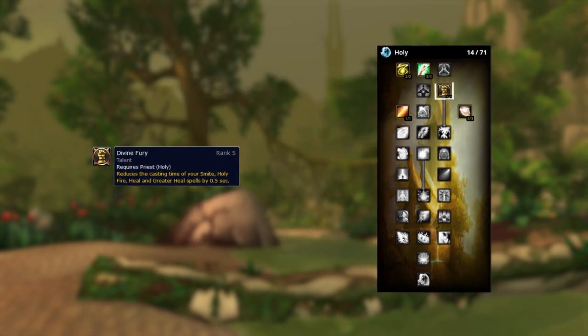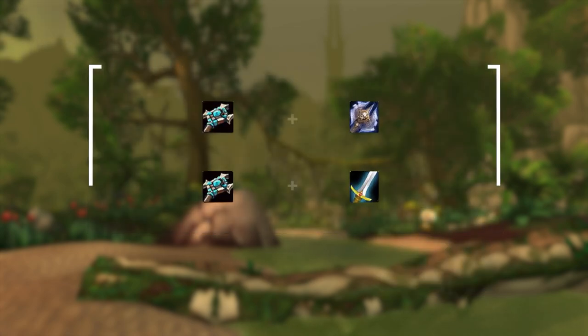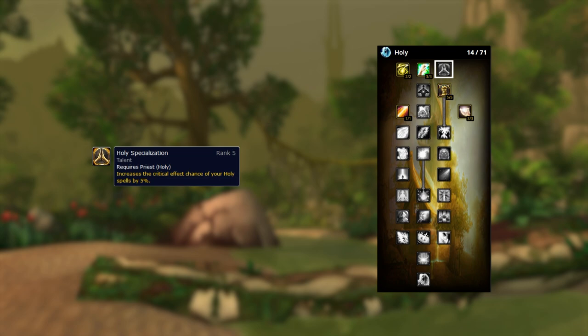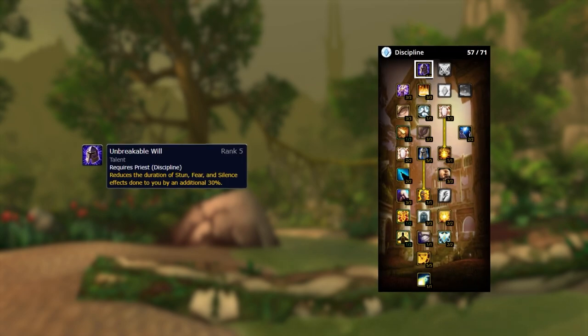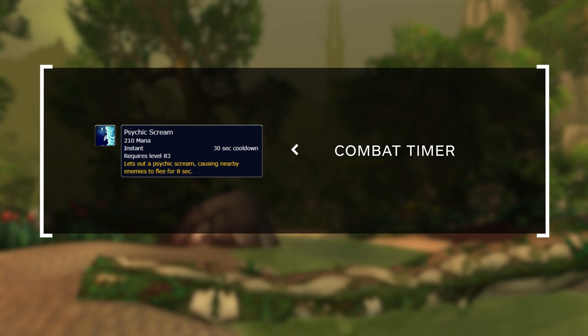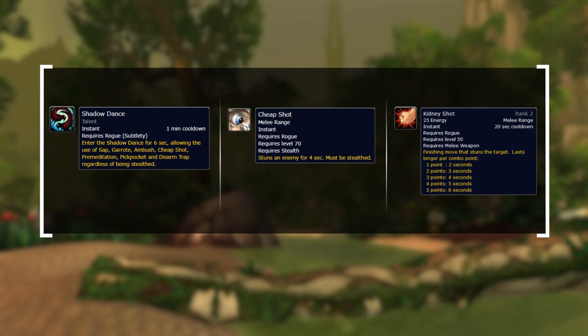Starting off with Divine Fury — this talent is great for offensive play. Even though it reduces the cast time of your Greater Heal, you rarely use it, so this talent only really affects your offensive abilities. If you're playing a comp where you don't cast Smites or Holy Fire, such as Priest-Warrior or Priest-Decay, you should look to swap Divine Fury out for Holy Specialization. Unbreakable Will is a must-have since it reduces the time you spend in CC and is insane against rogues. It causes fears to be lower than the combat timer, meaning you can no longer get sapped off fear, and it makes it annoying for rogues to kill you in a stun since they'll have far less globals during their Shadow Dance.